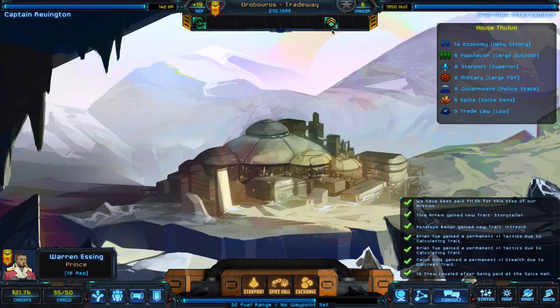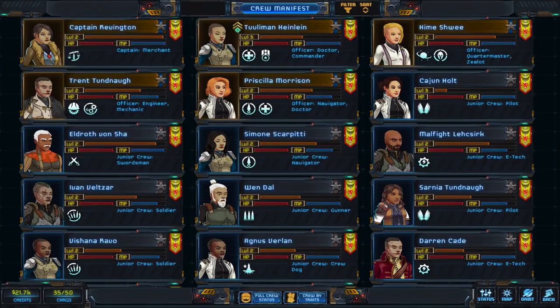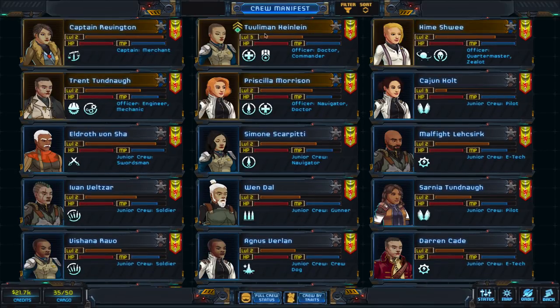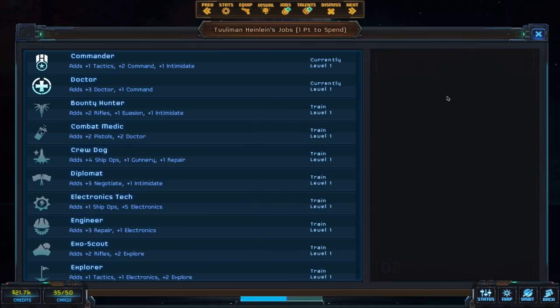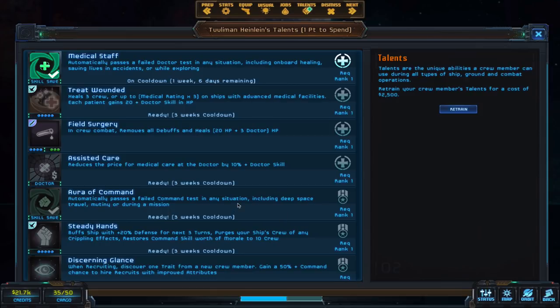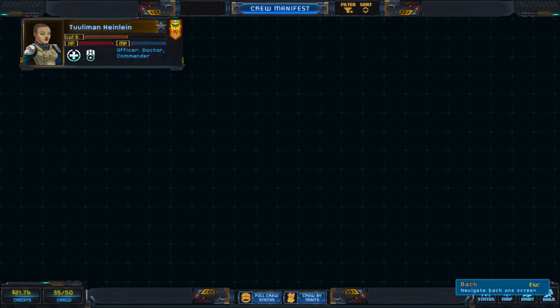Our dashboard up here is letting us know that one crew member is ready to upgrade, so we'll go to status and hit the crew button. If you have one guy down here — and remember this ship has 30 different crew on it — instead of trying to locate them, you can apply a filter. I'm going to filter on leveling, which will let me see just the crew members that need to level up — a real handy filter. This crew member can go up a job rank; they're already a commander and a doctor. I'm going to take them to a level two commander with the aura of command talent. That was the only person we needed to upgrade.